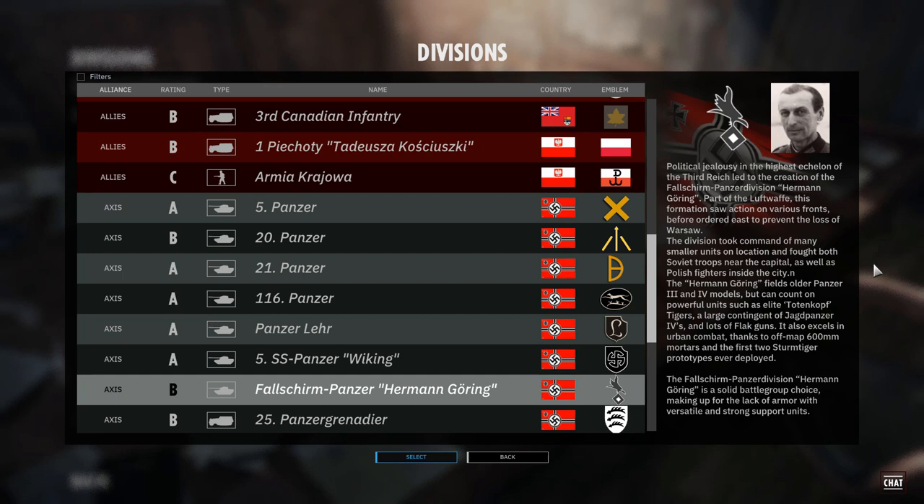My initial thoughts: Panzer IIIs and IVs will be the mainstay armour. I want to know what the hell these Totenkopf Tigers are - no idea. Large contingent of Jagdpanzer IVs, so we'll see how many that exactly is. Lots of flak guns - there was a Luftwaffe division in Normandy that had a lot of 88 flak guns, so I'm expecting the same. Maybe it's to tie in with the fact that they were potentially protecting airfields, so they used flak guns for that. Off-map 600mm - I'm guessing that's a railway gun, it usually is.